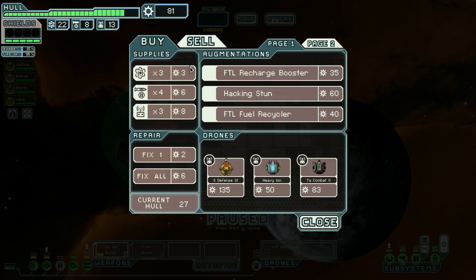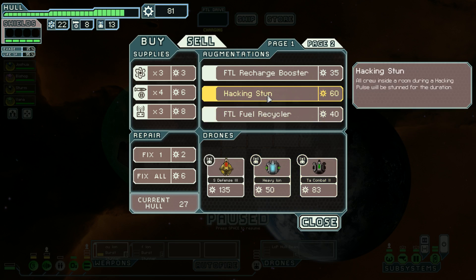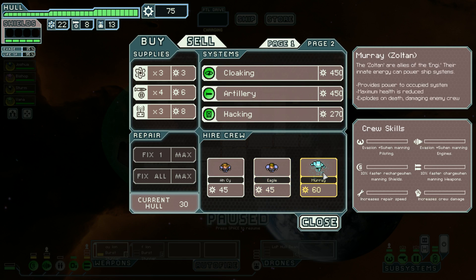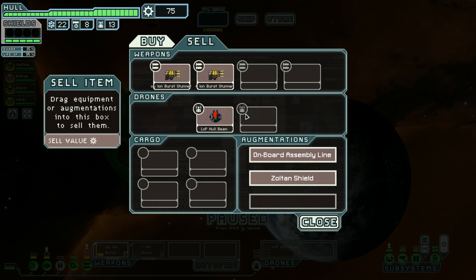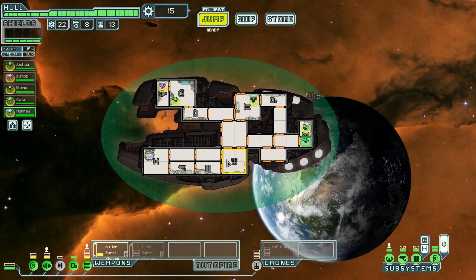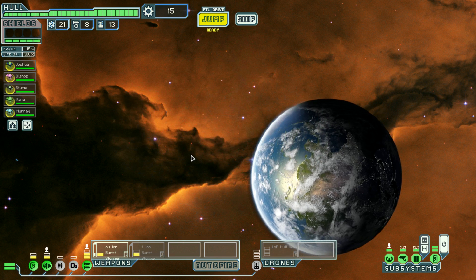Let me sell my solar panels. Options at the store: Swag Defense 3, Heavy Anti-Ship Ion, Tactical Combat — no, no, no. Cloaking, artillery. Gotta get the Zoltan — my friends, you always get the Zoltan. I would have liked to also pick up a human, but it wasn't to be.